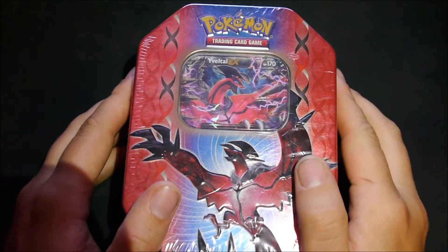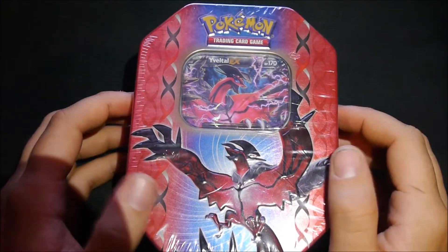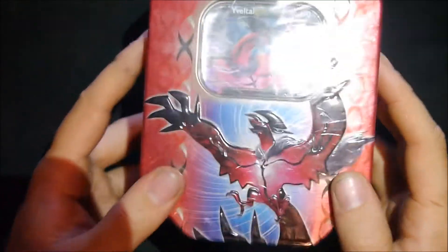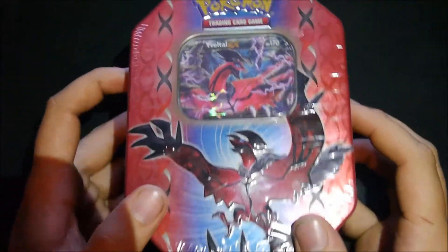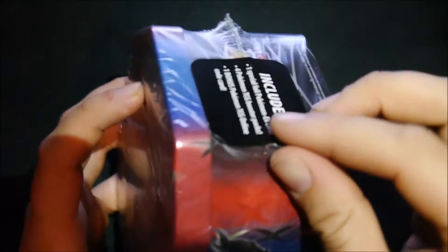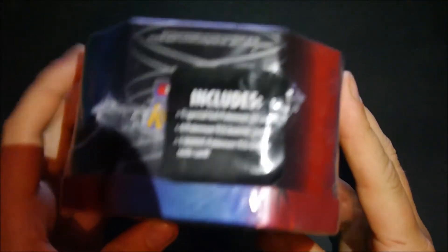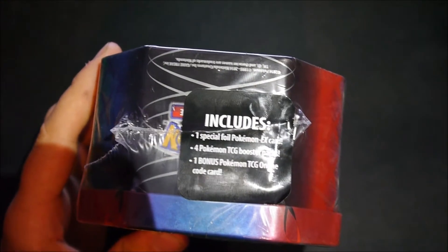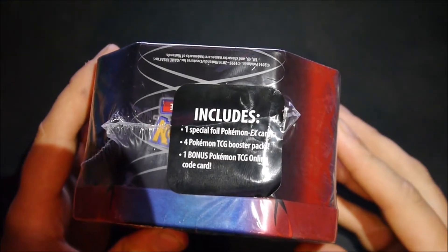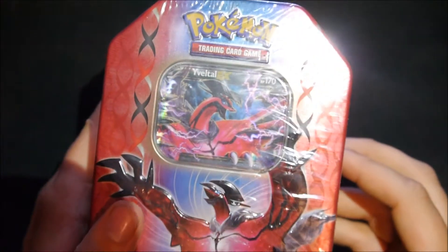This video brought to you by Nob-Ed. Sup YouTube, hello the boy again. What I've got for you for this opening is an X and Y tin - this is the wire one. As you can see you can get your Vettel in it. Still sealed, still got this wrap on it. It includes one special foil Pokémon card, an XE card, four booster packs and one bonus online code card.